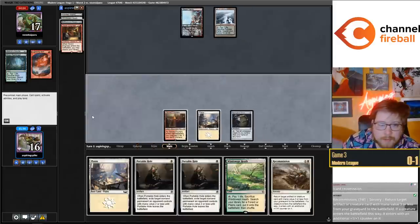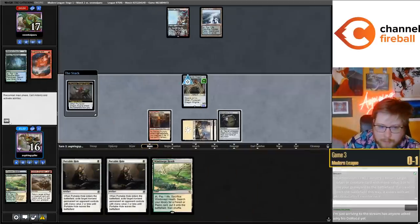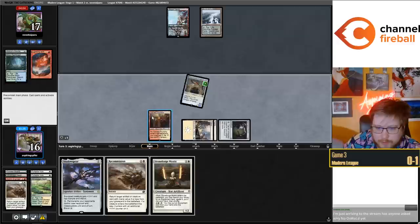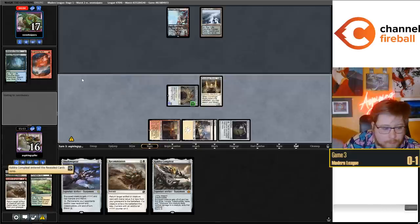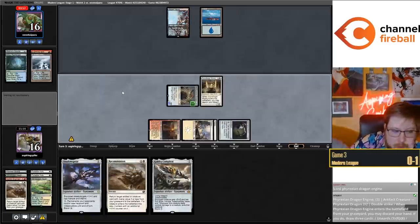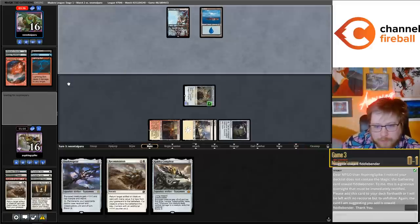I could just Recommission the Dragon Engine and discard my hand to draw three. The Portable Holes don't seem to be doing much. I get a three-two double striker and then Stoneforge Mystic - they don't have a counterspell, that's a big deal. With the second Recommission in my hand I'll get a Cauldra. Recommissioned Dragon Engine feels really good. They can't bolt - I mean they can't Heat the Dragon Engine, but they could Heat the Stoneforge - they have both though.